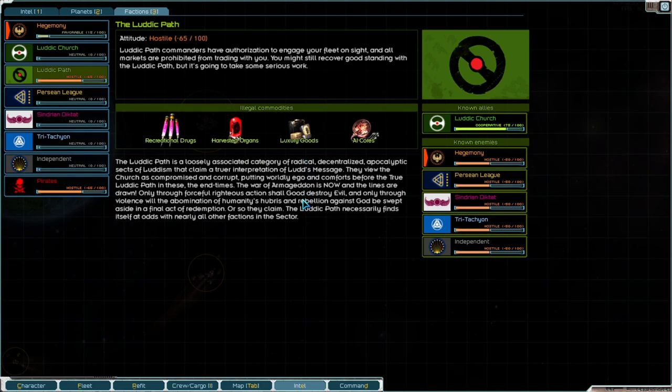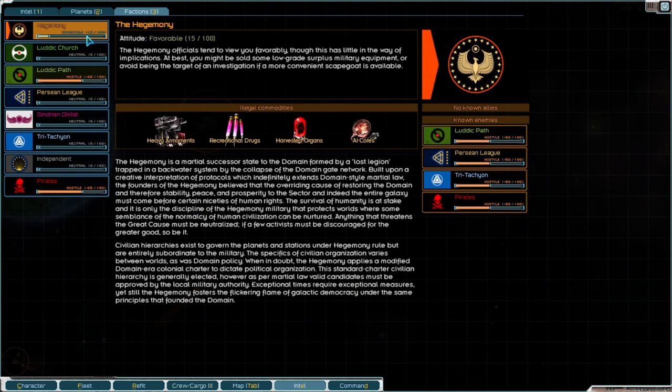To actually get yourself a commission in the first place, you will need to be friends with a faction. That means getting your reputation all the way up from, let's say, zero and neutral with a faction like the Sindrian Diktat, to 50. Not minus 50 — 50. At that point the faction will treat you as a friend, probably let you access their military tab, which usually includes tougher ships when you visit stations.